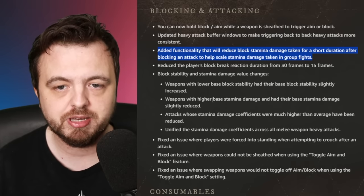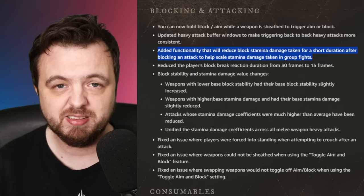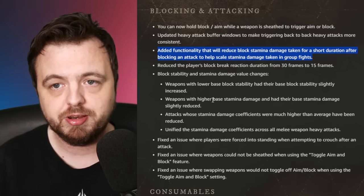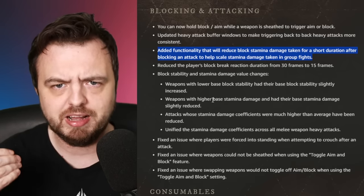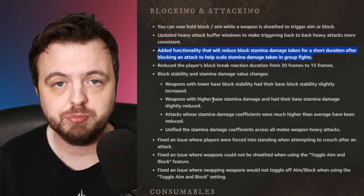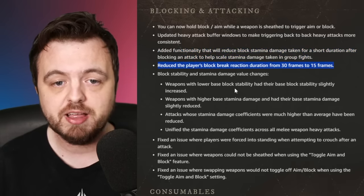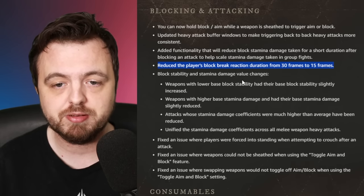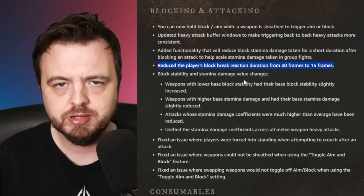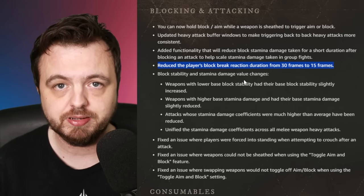They've added functionality that will reduce block stamina damage taken for a short duration after blocking an attack, to help scale stamina damage taken in group fights. This is a buff to tanky builds in Outpost Rush. If you block an attack, you'll then take less stamina damage next time, making blocking more effective overall. They're also reducing the player's block break reaction from 30 frames to 15 frames, shortening that stagger time by half.